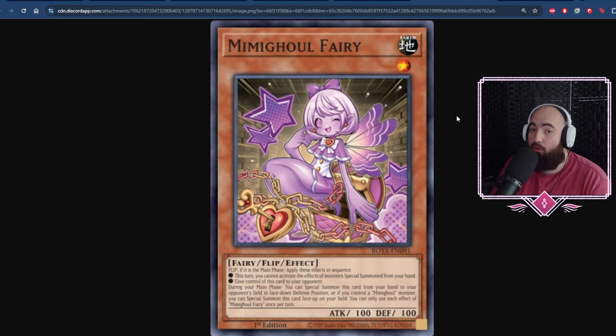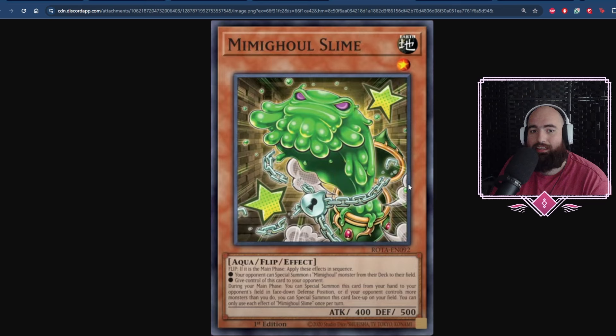You need these cards, and having more names is always good. Mimighoul Slime is Level 1, Earth, Aqua, Flip — 400/500. If it's the Main Phase, apply this effect in sequence: your opponent gets to summon a Mimighoul monster from their deck to their field. This gets you Dragon off of any way you're able to flip it up, or Master if you'd like, and then gives control of itself to the opponent. You can also special summon this card from your hand to your opponent's field face-up in defense position, or if your opponent controls more monsters than you, you can special summon it face-up on your own field.